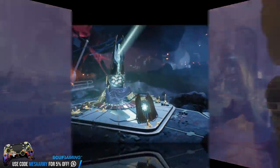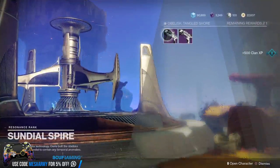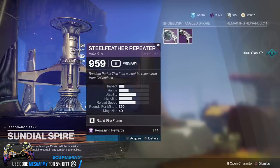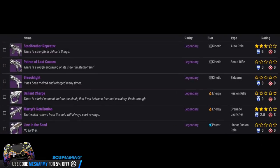Let's talk about some weapons you can get from the Sundial. We have two obelisks — one on the Tangled Shore and one on Mars. Once you link one of those with the Sundial, each one gives you a choice of two weapons per Sundial run. We have three kinetics: an auto rifle, a scout rifle, and a sidearm. We also have two energy weapons — a fusion rifle and a grenade launcher — and for heavy, a linear fusion rifle. On the 17th, we'll get Nessus and the European Dead Zone obelisks.